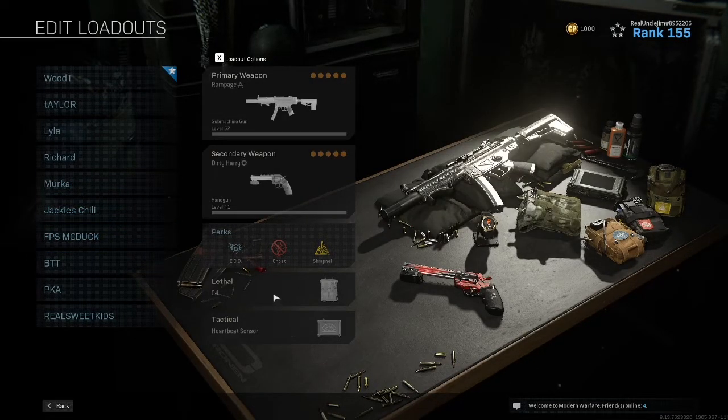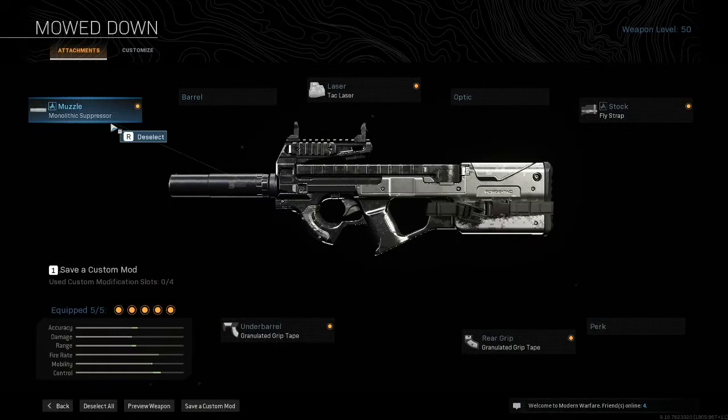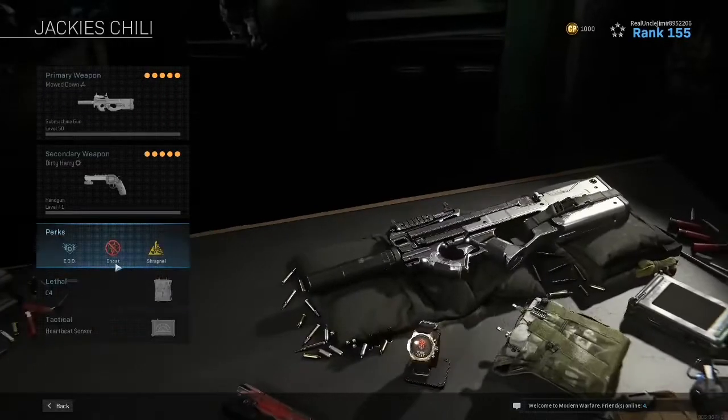For the P90: Monolithic Suppressor, Tack Laser, Granulated Grip Tape. You gain mobility, control, range, and accuracy. You're going to be moving pretty quick and you actually gain recoil control, which is nice on the P90. That's my fastest SMG.